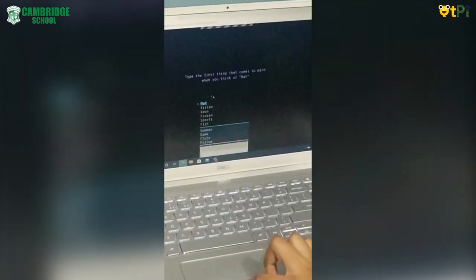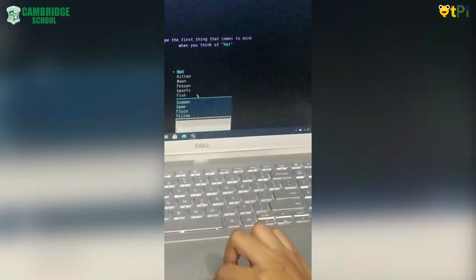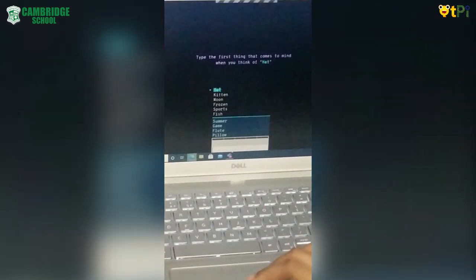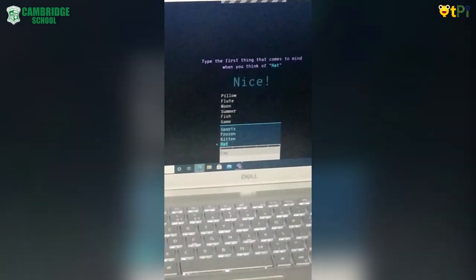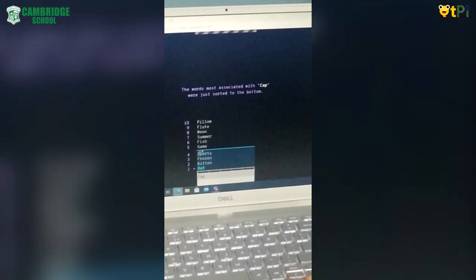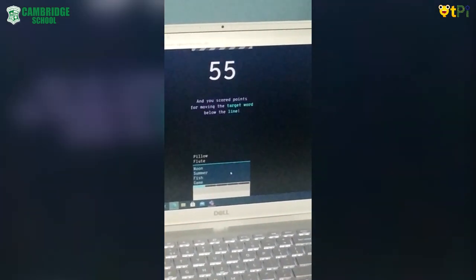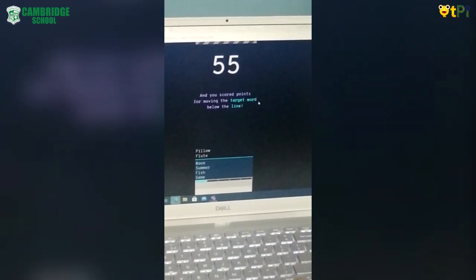So this is the target word here — the one which is in light blue color and which is beating. Hat. So you have to type the first word which comes to your mind when you think of hat. I'm going to put 'cap' — yes, it worked. You have to make the target word come below this line to score points. And it's telling us that we have scored points for moving the target word below the line.